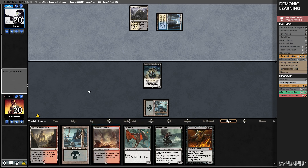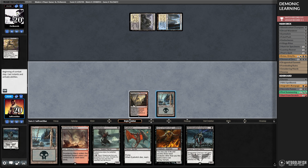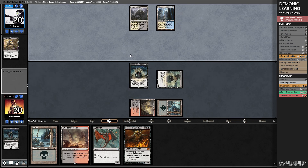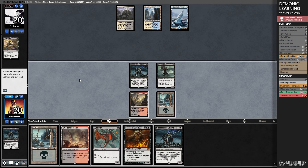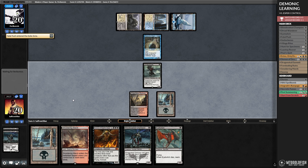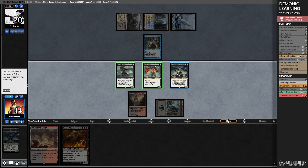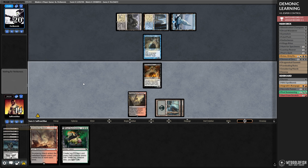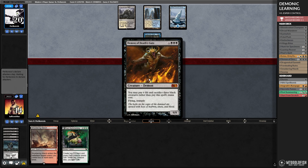Opponent plays Hallowed Fountain tapped and passes. We play Dragon Skull Summit, go to combat, attack — opponent Fatal Pushes. We play Bloodsoak Champion, Gutterbones, pass — that slows us down by a turn. Opponent plays Snow-Covered Island. This might be a matchup where our payoffs are not as good. Opponent passes. Go to combat, attack — Snapcaster, Fatal Push, kills it. Opponent Fatal Pushes the rest. We think we just play the Demon and see what happens: play land, Eye Twitch, Bloodsoak Champion, Demon of Death's Gate, sack, sack, sack, hope for the best. Eye Twitch gets us a Pest Summoning. How much removal can our opponent have?